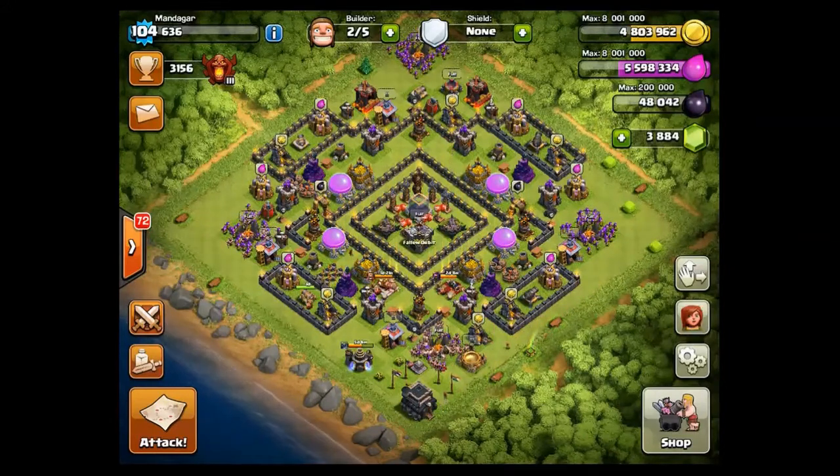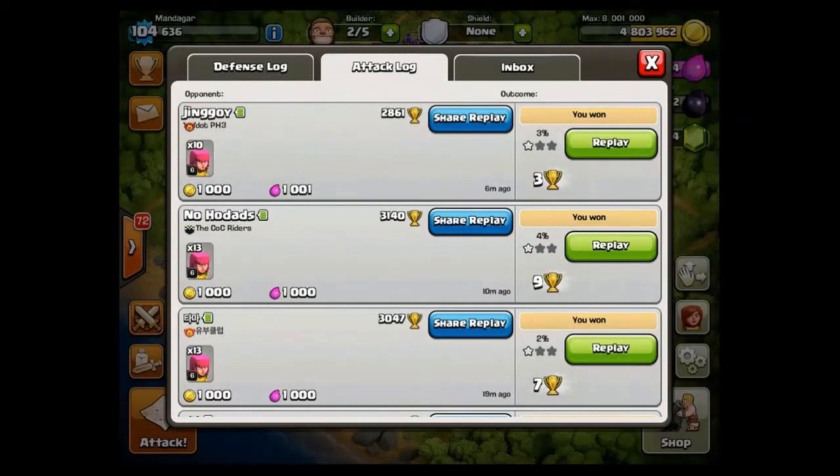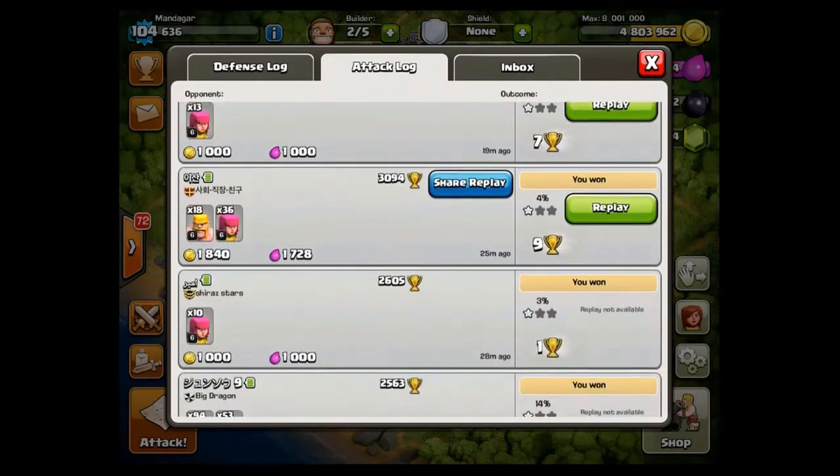I haven't made any videos the last couple of days because I've been busy with other stuff. Today I managed to get my first 10 attacks done in 1 hour and 12 minutes. And I got 12.7 KDE. Most of it was snipes or trap townhalls, but not much extra loot.